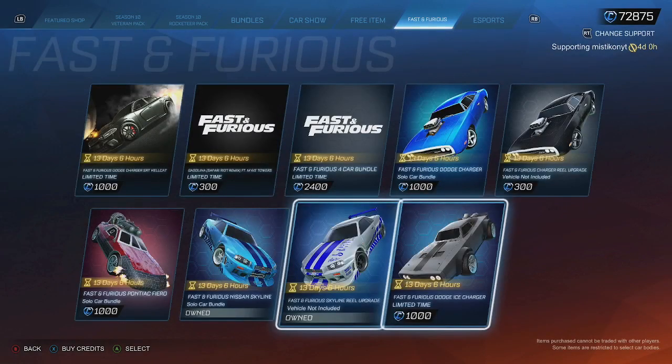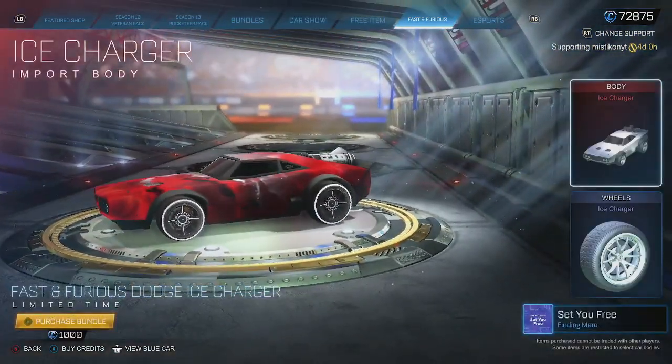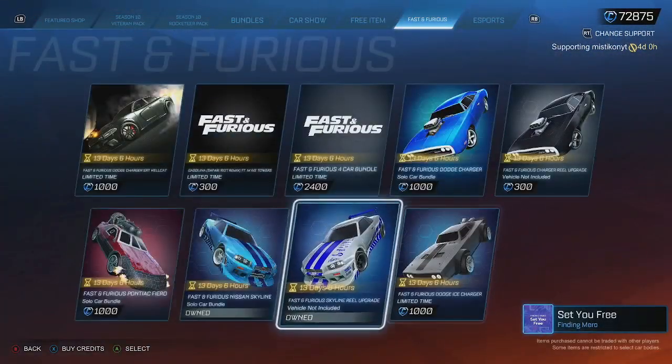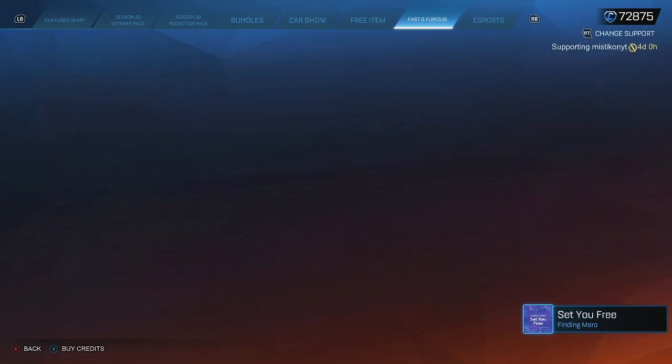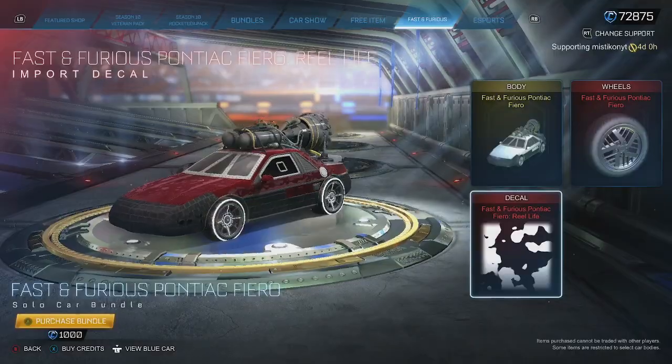That price is without the car if you already have it. This is the Ice Charger, in case you want that as well — it's only 1,000 credits, pretty cheap. 1,000 credits per car, which obviously comes with the wheels and the decal itself.